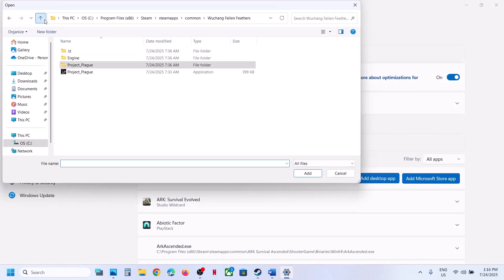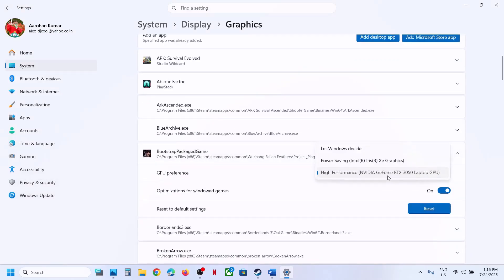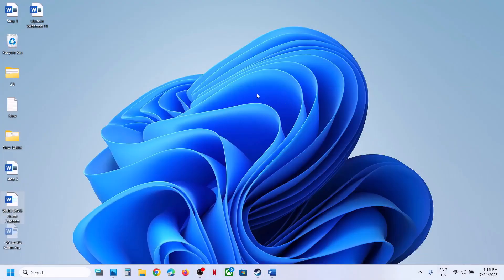You will see your graphics card listed. Click 'Add desktop app' again, go back, select the exe file, and click Add. Once the game is added, click on the game, select High Performance, and then launch the game to check.